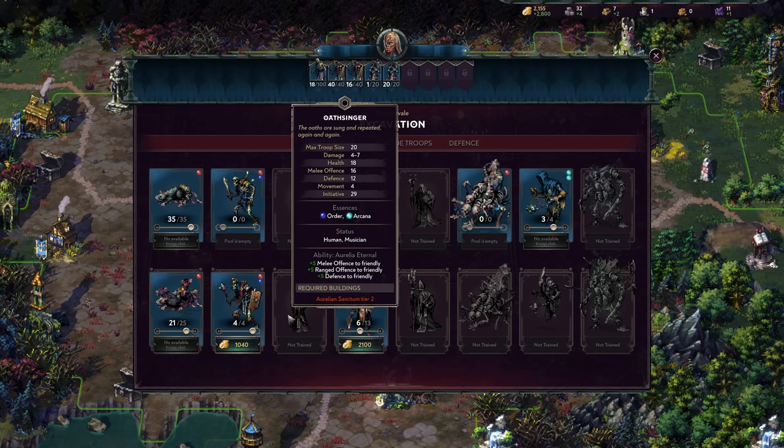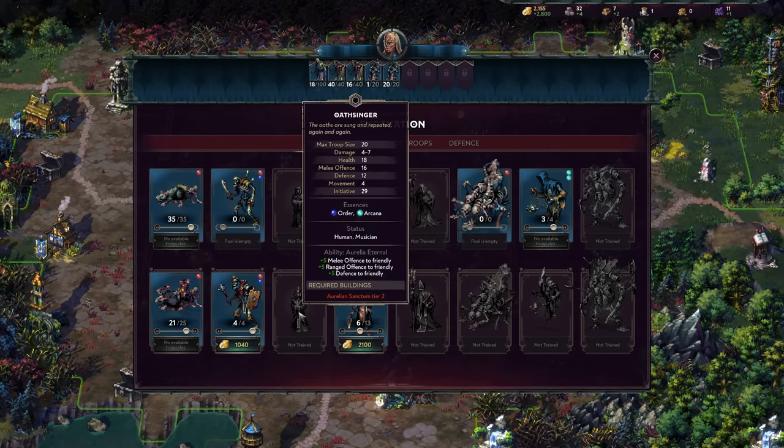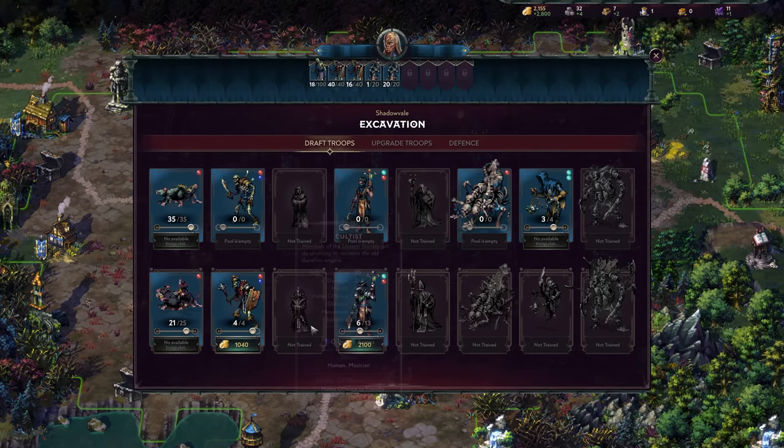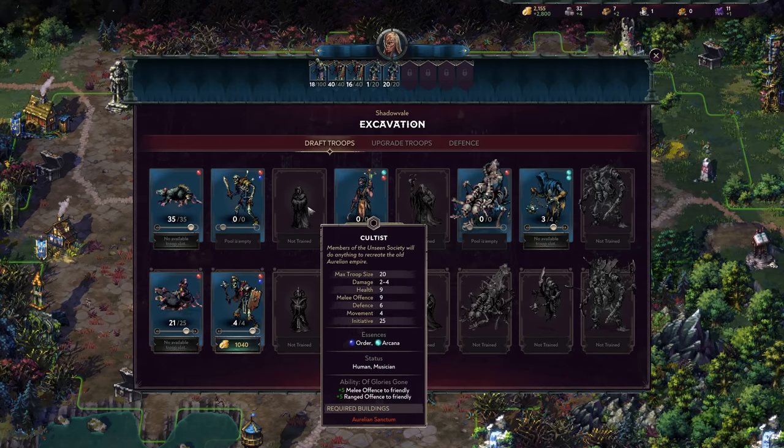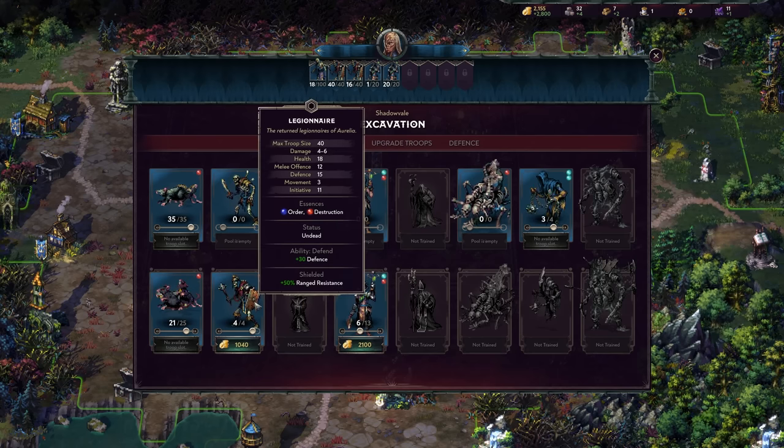Upgrading the Cultist to the Oathsinger is a good call when resources allow. You essentially double almost all stats — offense goes from nine to sixteen, health doubles from nine to eighteen, defense doubles from six to twelve. The upgrade also adds five defense to the Glory's Gone ability, further buffing your army. However, I don't prioritize this upgrade as highly as the Legionnaire upgrade or the Toxologist, which we'll discuss next.